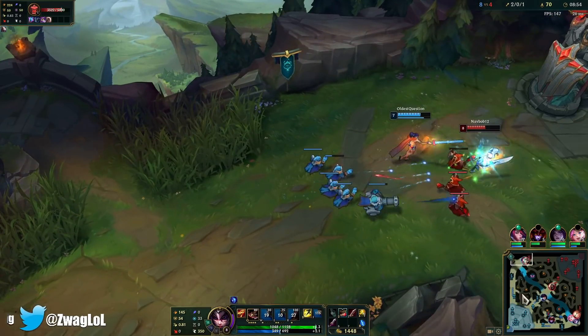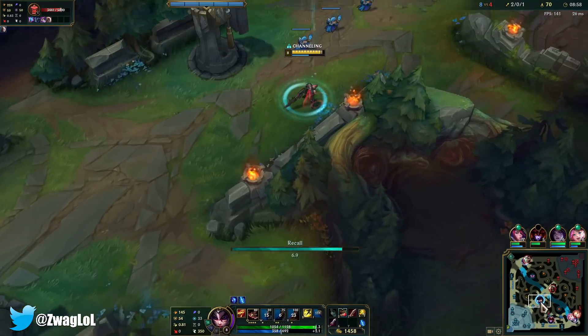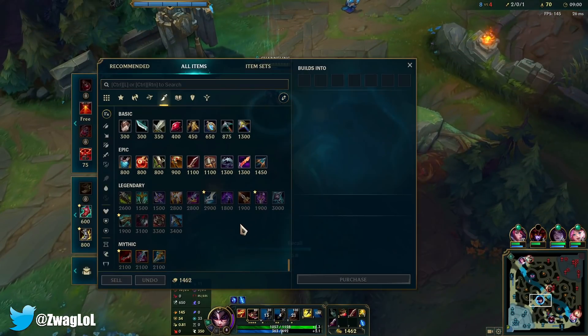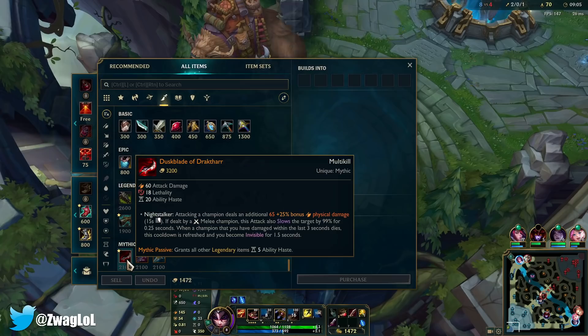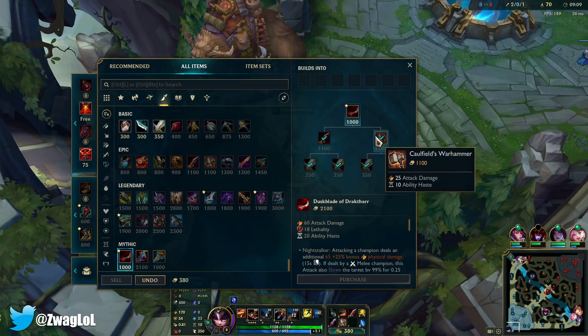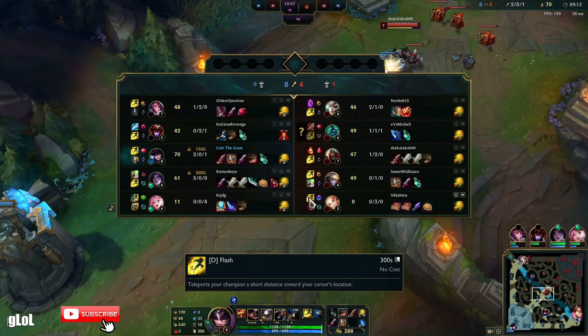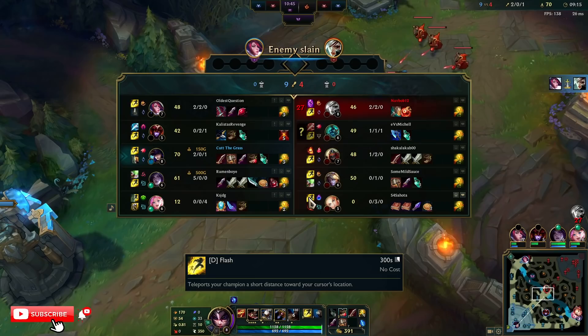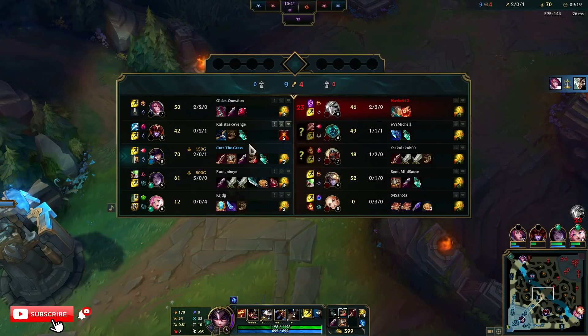Team's feeling pretty good now. Eclipse would give us more damage on our ult, but Duskblade would give us more cooldown on the ult plus the auto damage. So I think Duskblade is just better no matter what. Eclipse would be really good late game if we needed all that percent armor pen, but it's really only gonna be good versus Hecarim — he's the only one that's gonna get somewhat tanky.